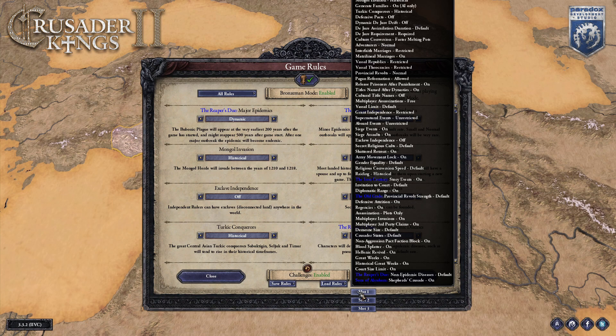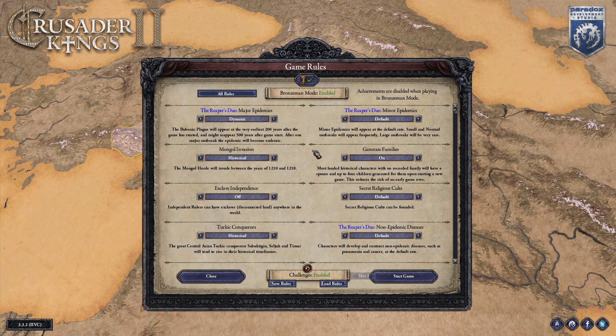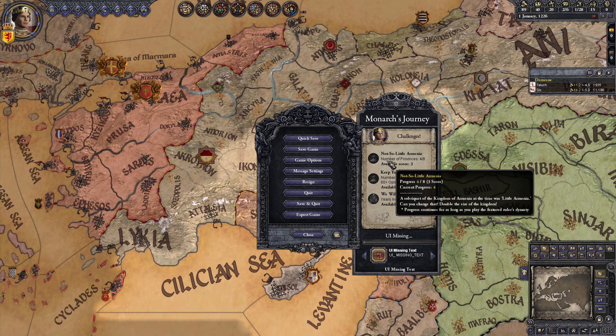Here's the ruleset I'm using for this footage. The top rules are cut off, but they're just a couple of Reaper's Due settings. I have Major Epidemic set to Dynamic and Minor Epidemic set to Default. Let's check out our challenges for today.